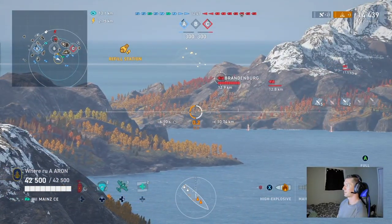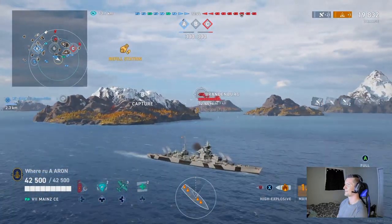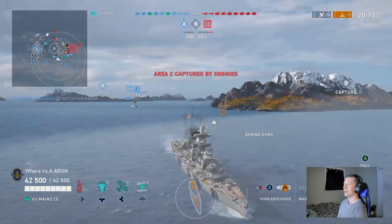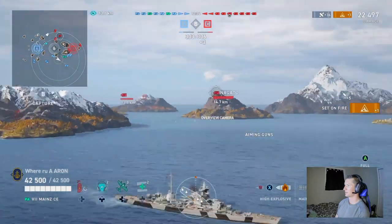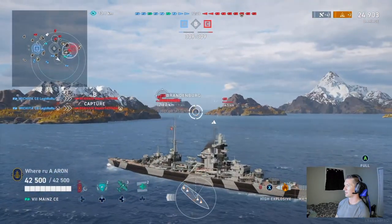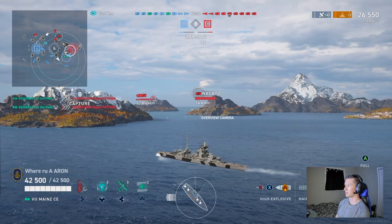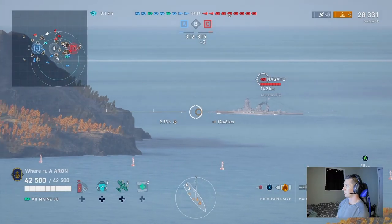If you notice, I'm having a very difficult time hitting this Brandenburg — I'm basically just trying to abuse auto-aim here. We're still getting a few hits, but because that Brandenburg put himself in a position close to that island, he is not getting as abused as the Nagato or the Flanders in the back of this map. A lot of it has to do with your positioning as a battleship — trying to put yourself in a spot to not get spammed, but also shoot back. And that is one of the most difficult things in this game.